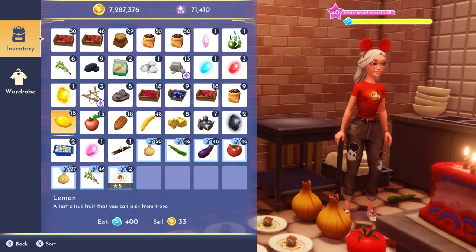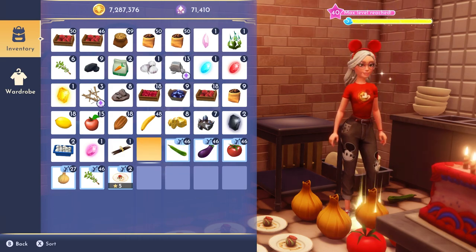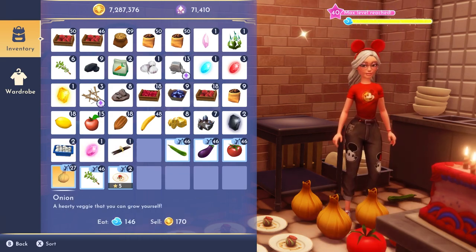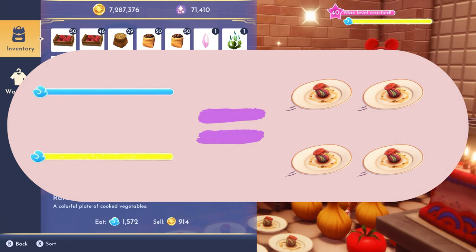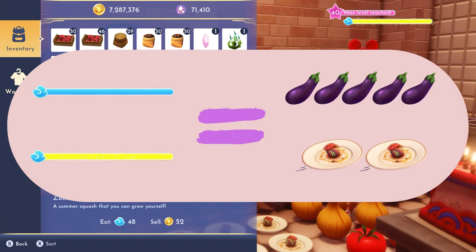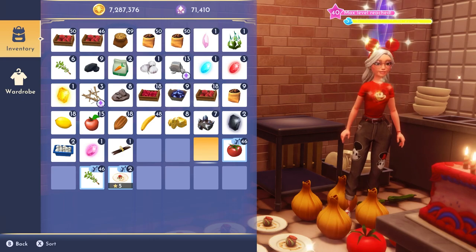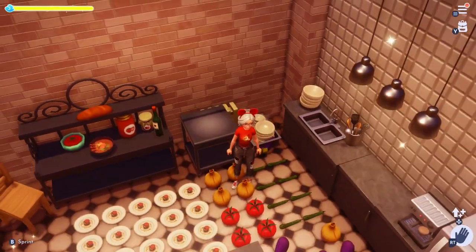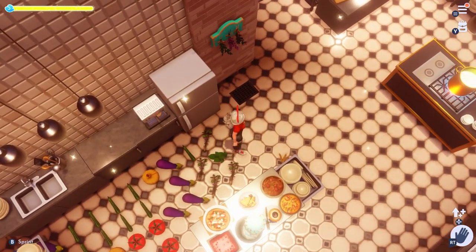If you've already filled your energy bar to full blue, go ahead and eat two ratatouille meals. If you haven't filled your bar yet, you can eat three to four ratatouille and that will fill both the blue and gold bars. Alternatively, eat five eggplants to fill your blue and two ratatouille to fill gold.